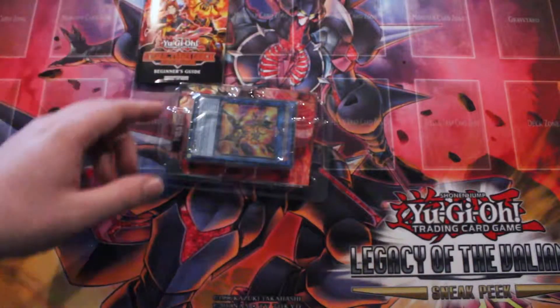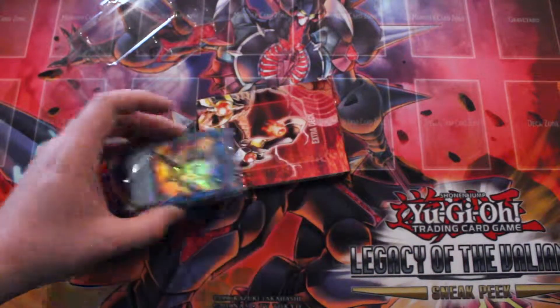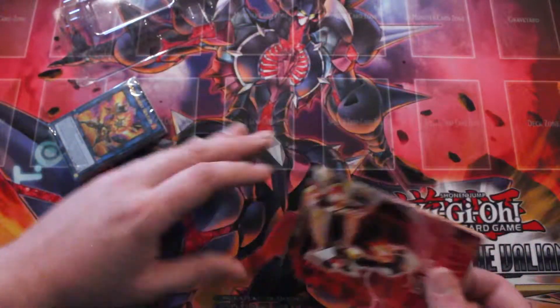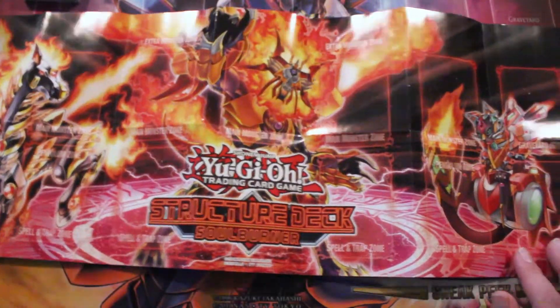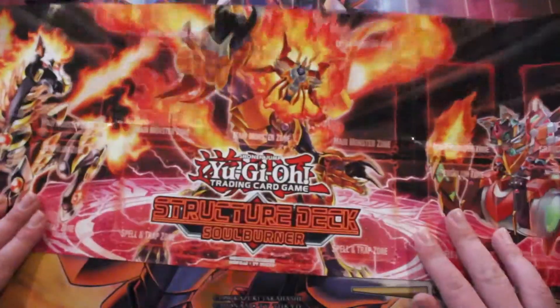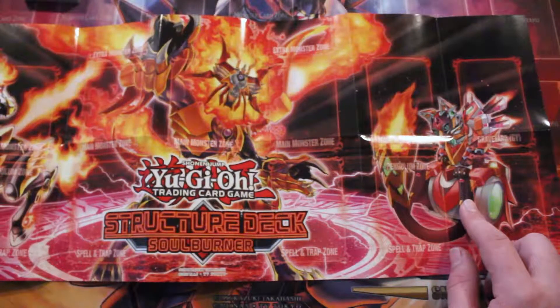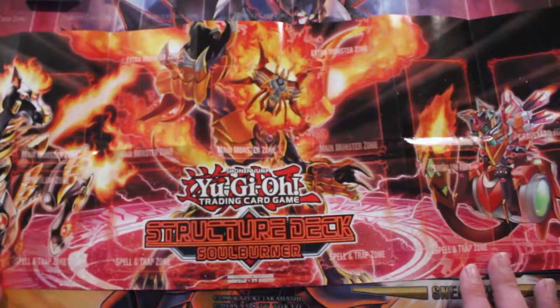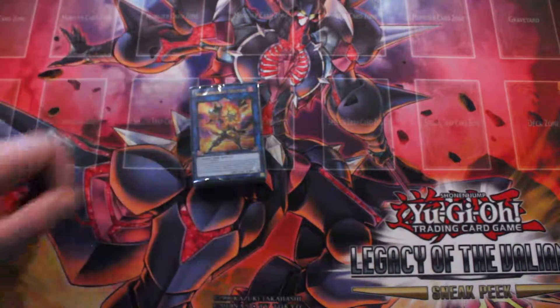As usual with every Structure Deck like this one, you get the rulebook, the deck, and the mat. Let's open up that mat. That looks pretty good actually. We got Gazelle, I think it's Balix, and then Heatleo right in the middle there. We're going to go ahead and use our Chaos 101 Legacy of the Valiant Sneak Peek mat and open up these guys.